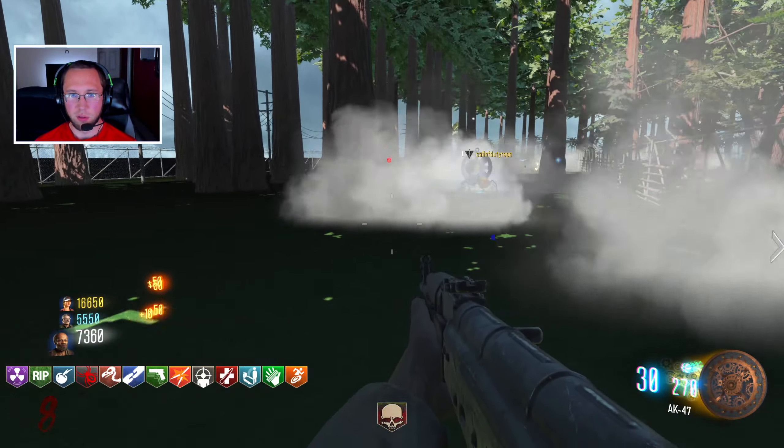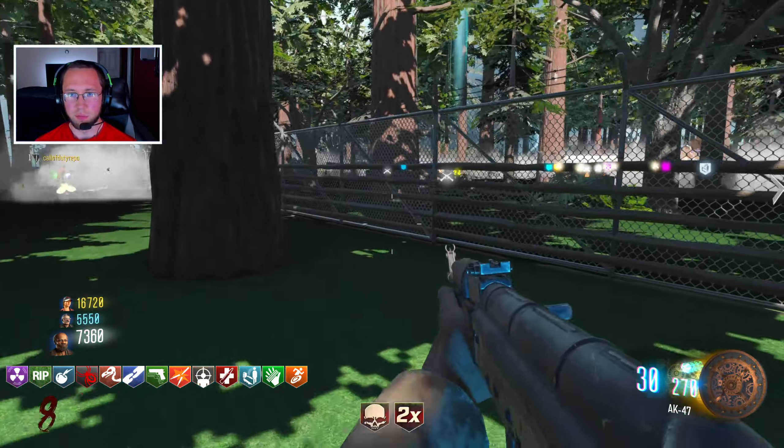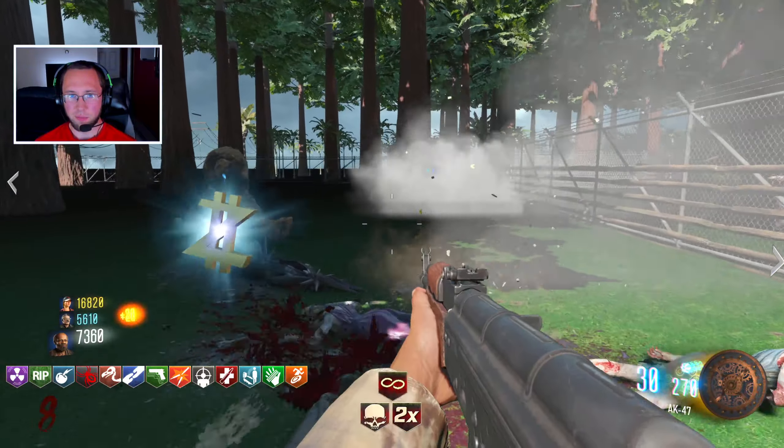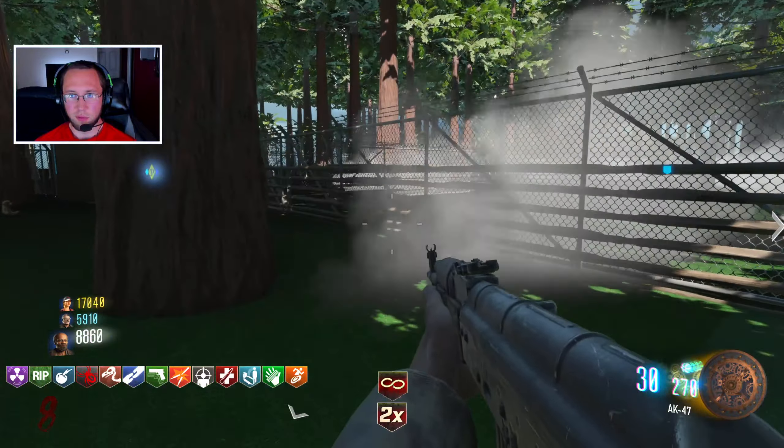I got a pack drop over here for one. Double points. There's a pack drop over here if one of you wanna jump pad over. Go for it — I'll just stay here, it's blinking.